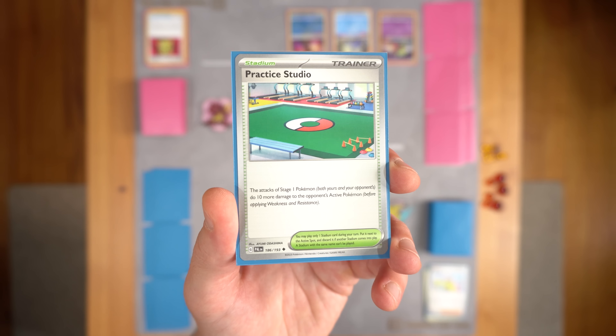Sandygast, Tarountula. Another Murkrow. Misdreavus — I think this is probably one of the best arts from the set. This one actually blew me away. Misdreavus seems to always get really, really nice cards. This one is by Megumi Higuchi — just a really nice illustration all around.